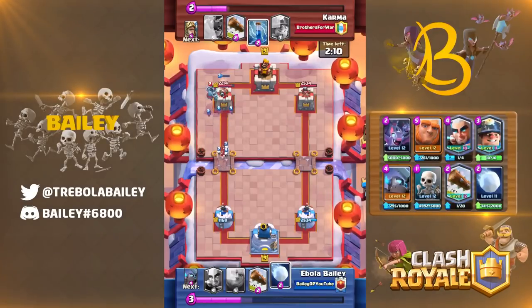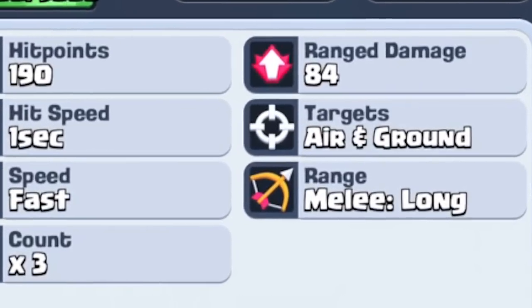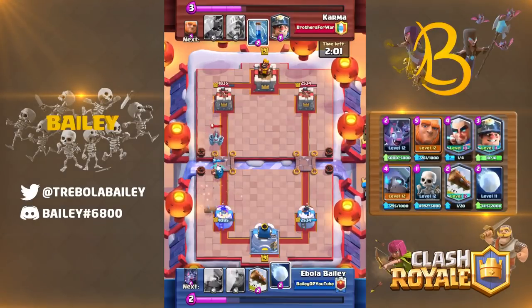Just to preface this list, there are going to be four categories of cards that we discuss. Firstly, we'll go through how you place your melee units — these are things that state melee on their card screen. However, as with every rule, there are exceptions, but we'll get onto those later.